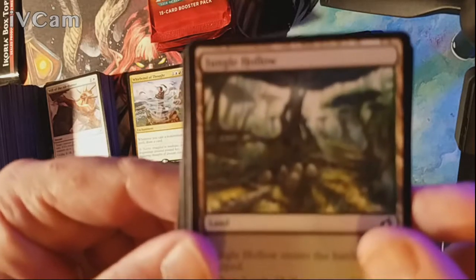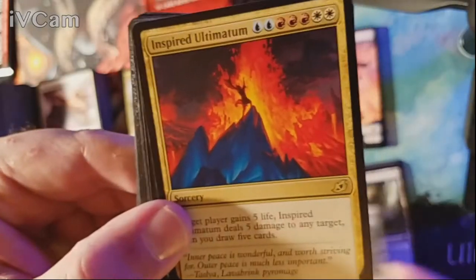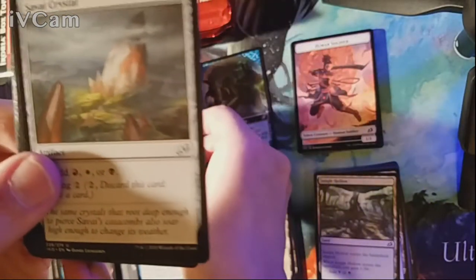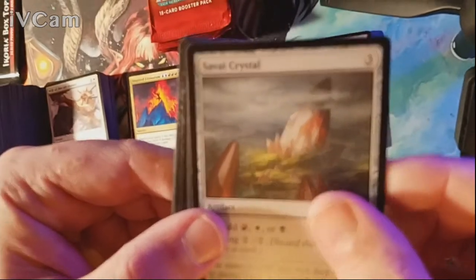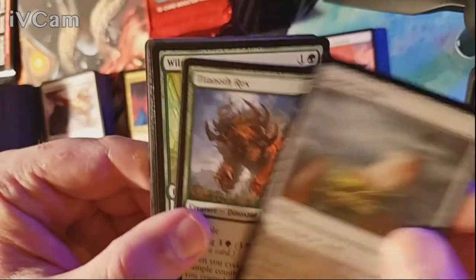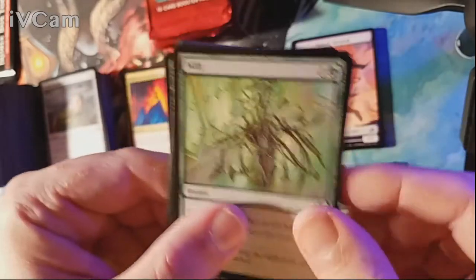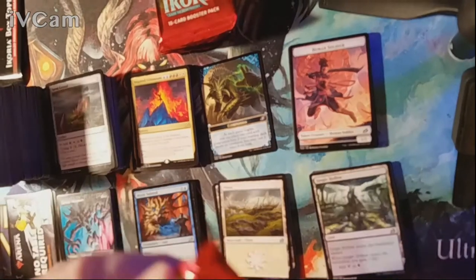Still working out the camera focus kinks. Jungle Hollow as our land and our rare is an Inspired Ultimatum — it should not exist! Uncommons are Save, Crystal, Titanoth Rex, and Zenith Flare. Nothing in the commons. Eight packs left.